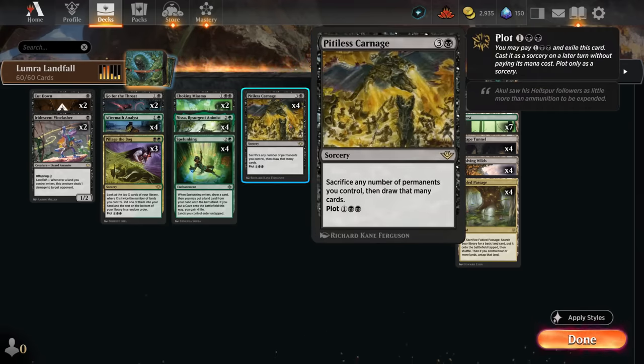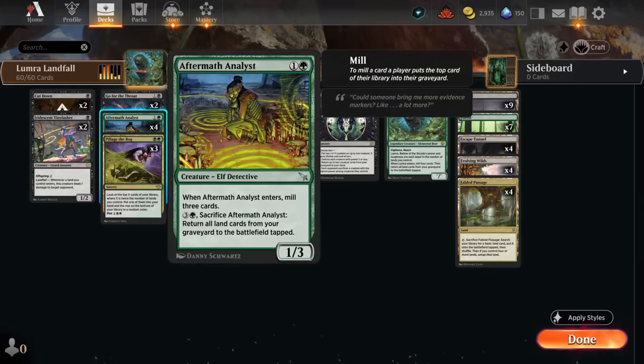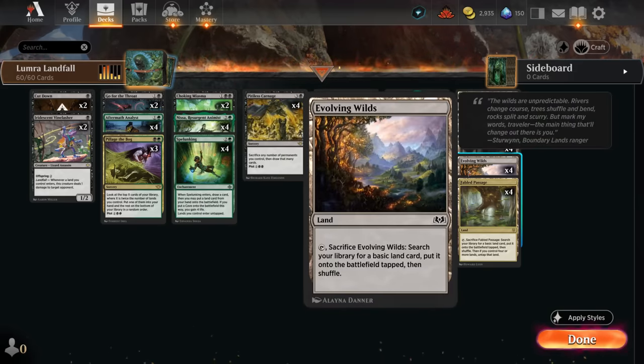Aftermath Analyst can mill three when it enters and then can be sacrificed for four mana to return all land cards from our graveyard to the battlefield tapped. The plan in this deck is usually to plot a copy of Pitiless Carnage, which lets us sacrifice any number of permanents and draw that many cards. By plotting it, we don't have to spend mana casting it in a future turn.